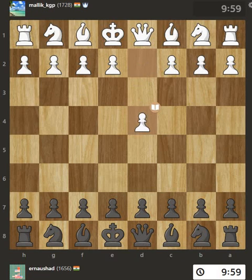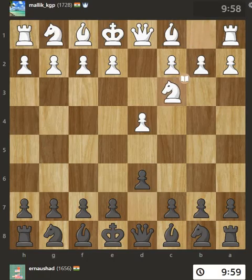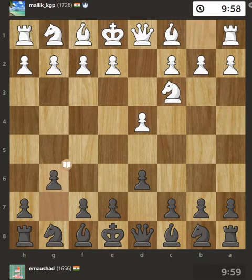Opening with the queen's pawn controls the center and usually leads to a more positional development of the pieces. d6 defends the e5 square and allows the light-squared bishop to develop. Moving from its starting spot, the knight gets involved in the game. This move opens the path for your bishop to enter the game.